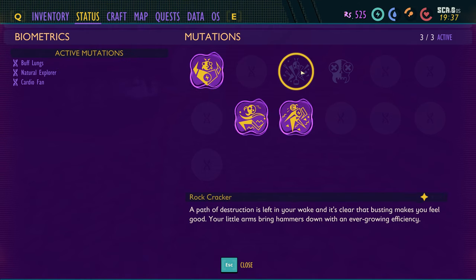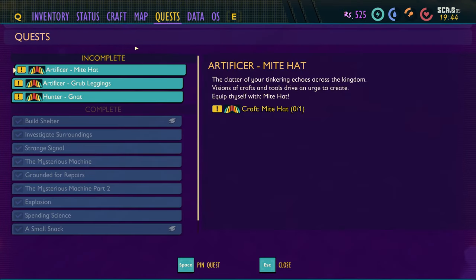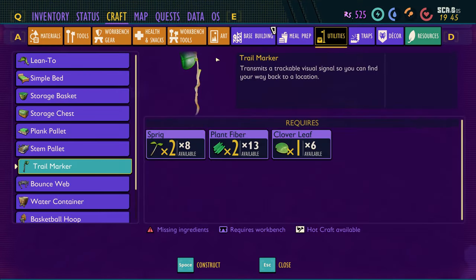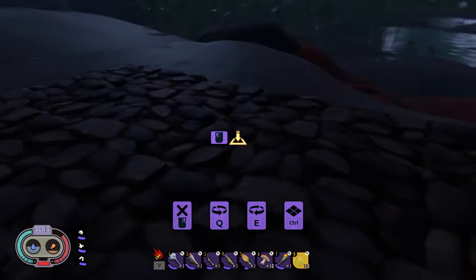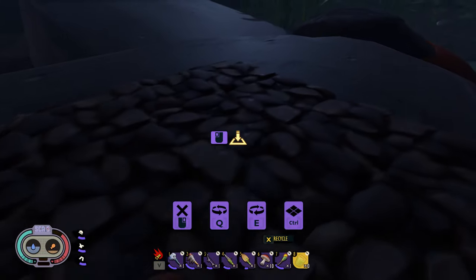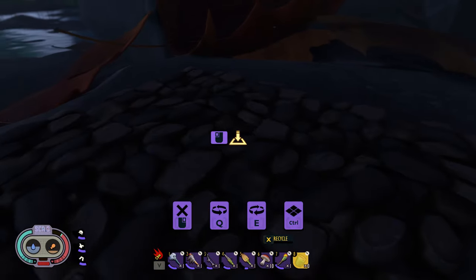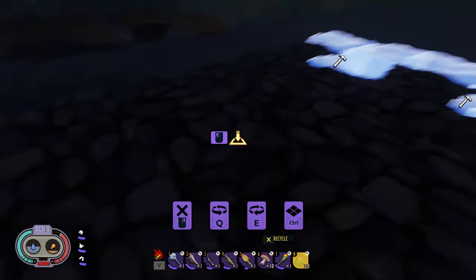I should point this out before I forget — by cracking clay with a shovel, I unlocked the rock cracker as a mutation. Your little arms bring hammers down with an ever-growing efficiency. But the problem I'm having is: if I go to crafting and try to build a lean-to, it's not showing me the lean-to at all. I have no idea where it is, and I cannot place anything over here.